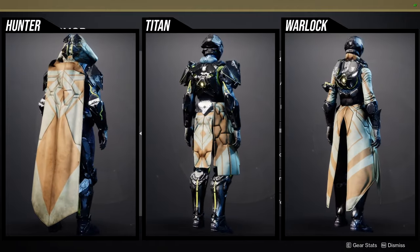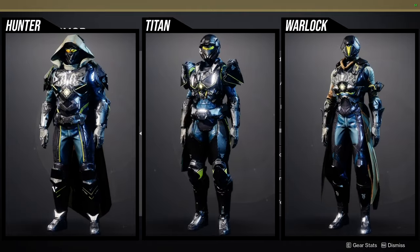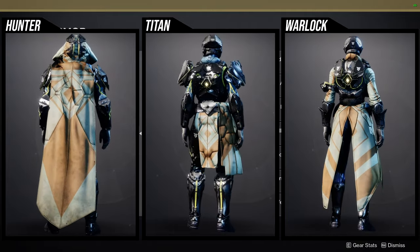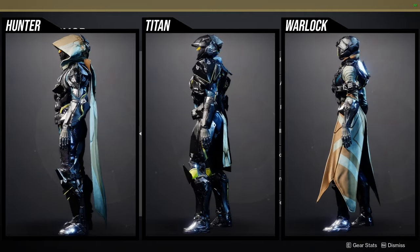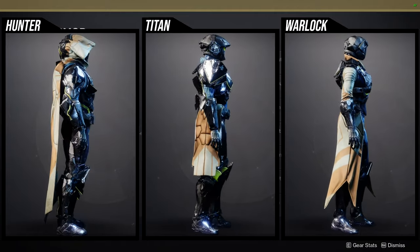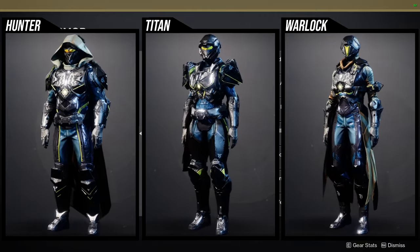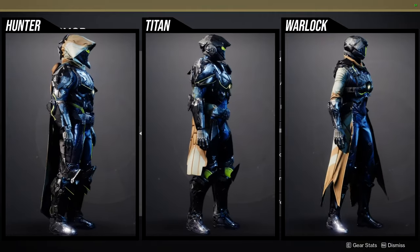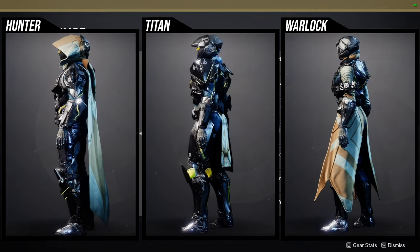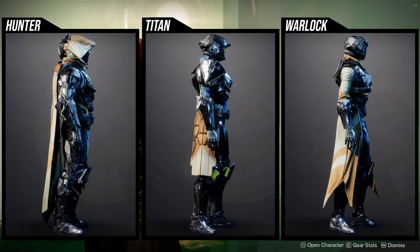For Titans at Xur: I don't like the helmet, I don't like the arms. The chest piece is the best piece. The boots are decent, and the mark is definitely usable as well. I've made a really cool set with this one — I'll show you after we're done looking at the armor. For Warlocks: I'm not the biggest fan of the helmet or arms. I don't like the chest piece. The boots are interesting, and the bond is kind of boring. But some pieces here are definitely viable.